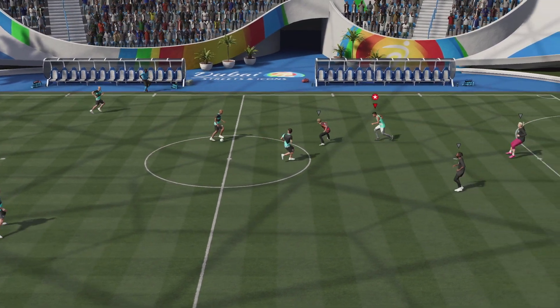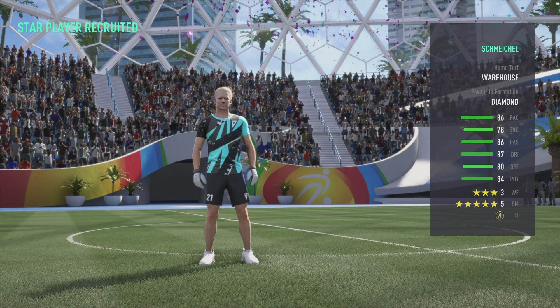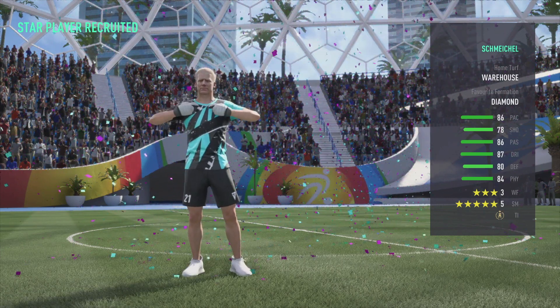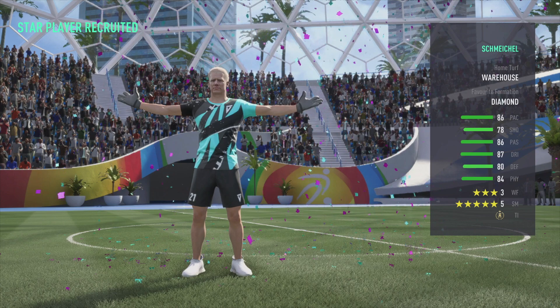And there we go boys — we do have Mr. Schmeichel as our new goalkeeper! Look at his stats: 86 pace, 78 shooting, 86 passing, 87 dribbling, 80 defense, and 84 physicality. Three-star weak foot and five-star skills — which is just crazy. Welcome to the team! This is absolutely dope.